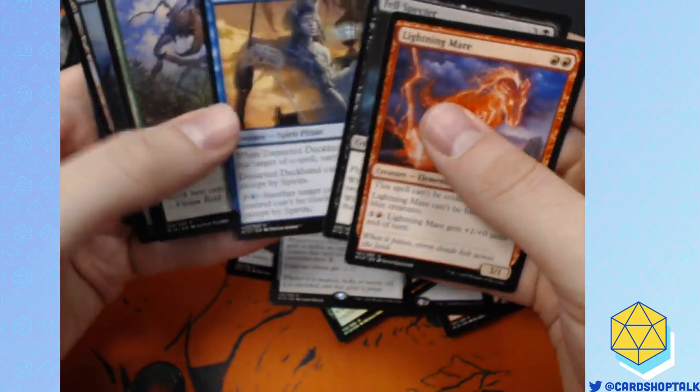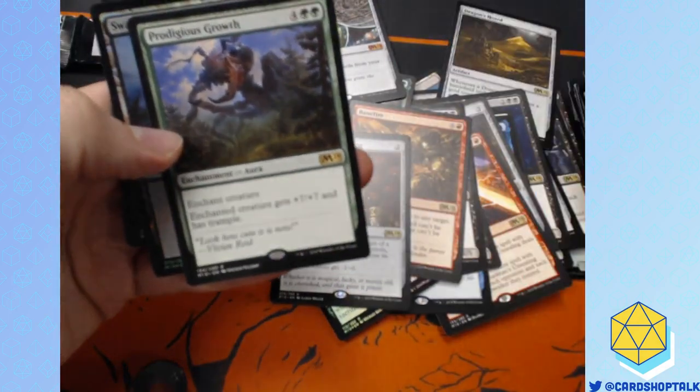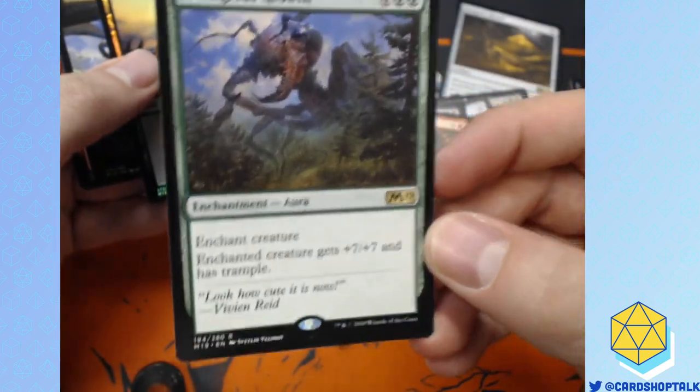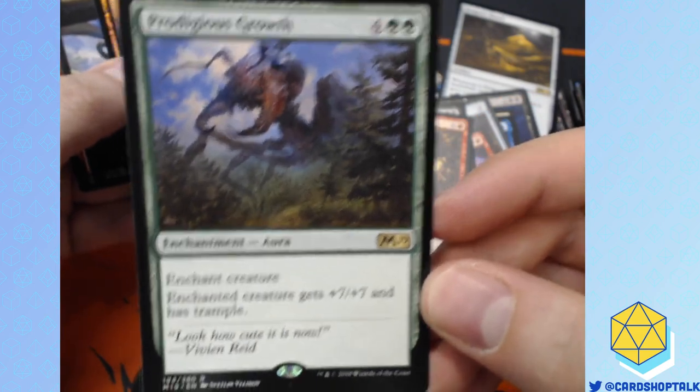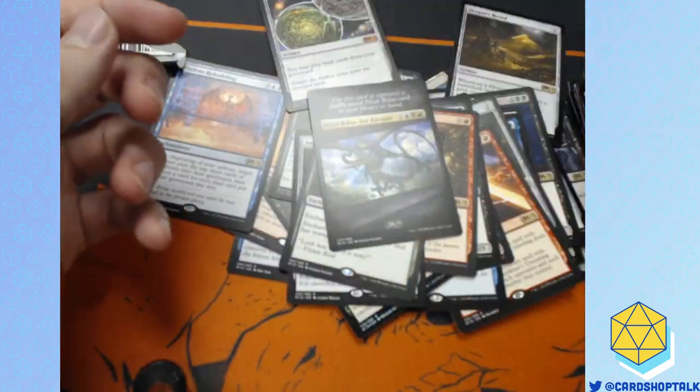Lightning Mare, Foul Specter, Departed Deckhand — that used to be my street name back in the day. Prodigious Growth. This card is good in draft, guys — let me reiterate that this card is good in draft and probably nowhere else. There's Nicol Bolas's token. Nicol Bolas and I used to be friends.